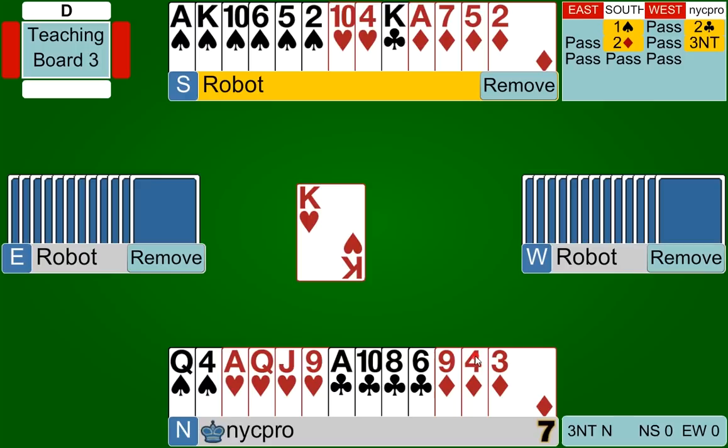When we do that, we see the extraordinarily helpful lead of the king of hearts from our left-hand opponent. This is obviously not a lead you're going to see too often — it's blowing up the entire suit for their side. Not a recommended lead, and we can see why: they're actually giving us an entire suit.